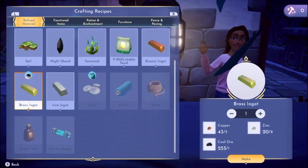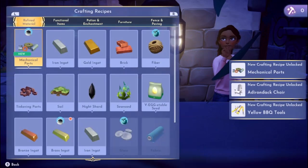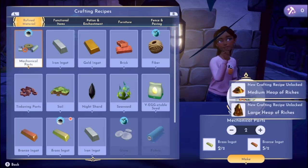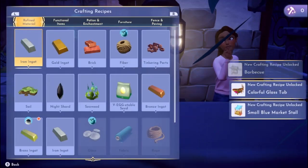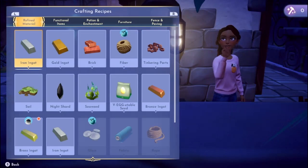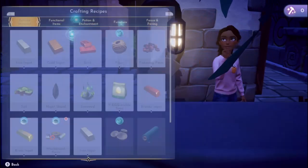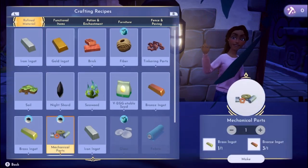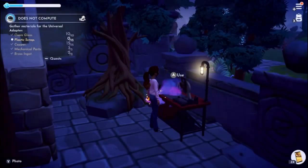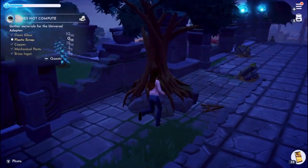There are different kinds of brass ingots. Look at that, I kind of prefer it. I think I need one more brass ingot. Now the only thing that we're going to need is plastic scraps. This is probably going to take a while for me to catch them.